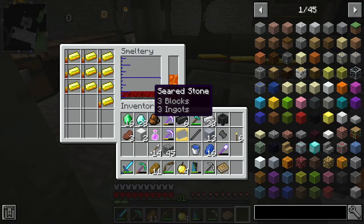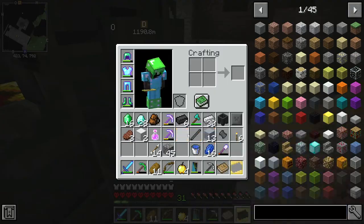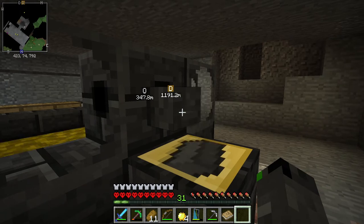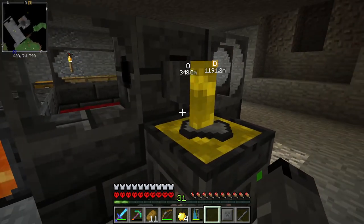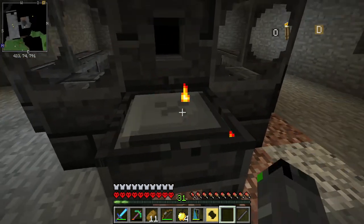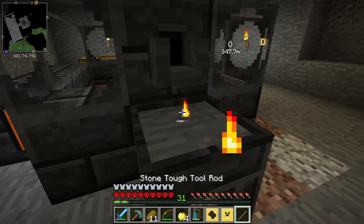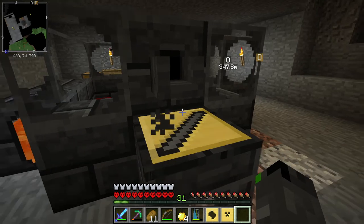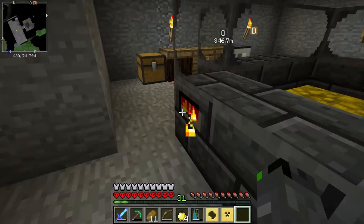I'm going to smelt down all this gold so I can make another cast — you can put ingots back in and it will smelt them down. I also want to keep making seared bricks, so let's get this done and keep making as many as I can. Then I can pour gold over the stone pieces to make the casts. I'm not sure how much gold each cast uses — probably one or two pieces each — but there we go, the casts are done.